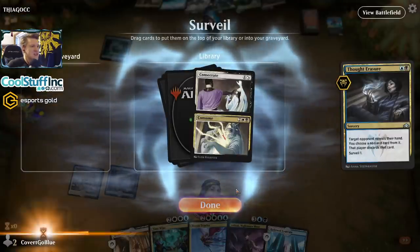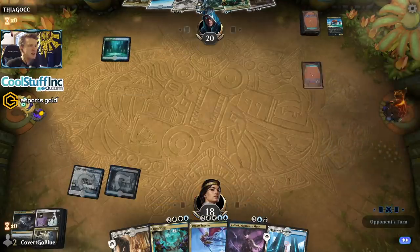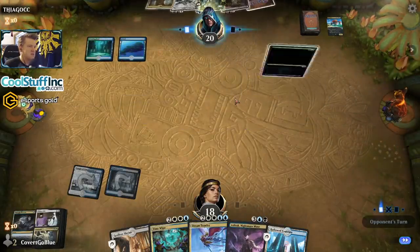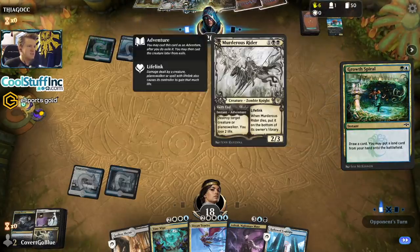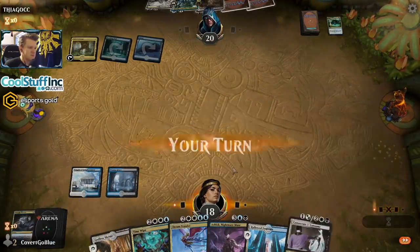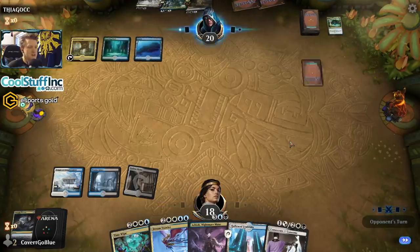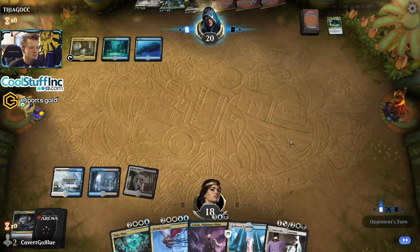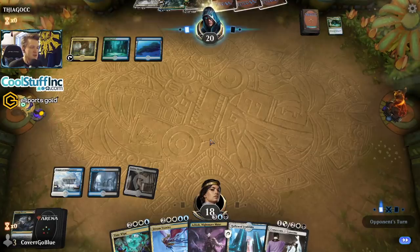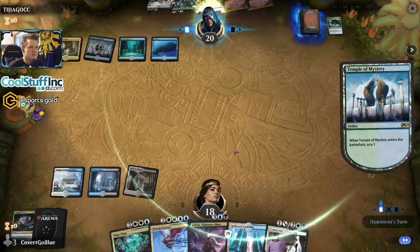I think I take it now since I don't have an easy answer. Consecrate/Consume can get the Uro out of the graveyard — that's not bad, at least lets me do something on their turn three. So Sultai ramp — I've seen this here and there. Usually I don't see Murderous Rider in it, but this one has it. Hopefully we draw a playable once we exile the Uro from their graveyard so our turn four isn't complete crap. Atris would be great.